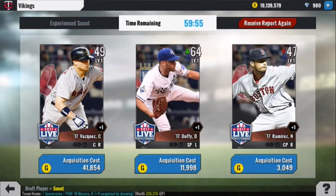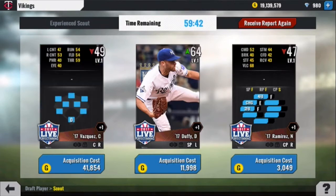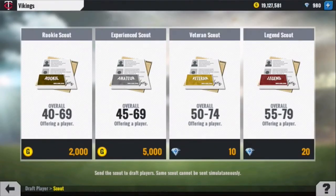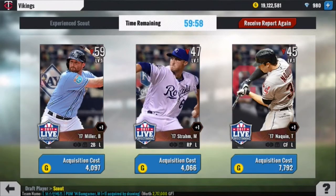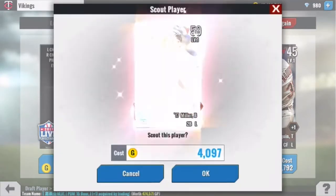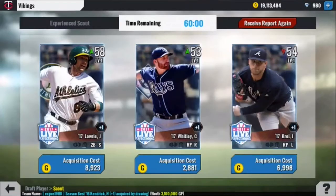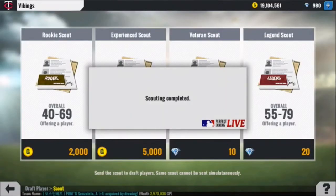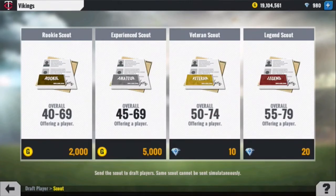So we're at 12 players with three picks left. We're going Danny Duffy. If I win and get to keep my players, I can resell them. Brad Miller — absolutely, because we need a middle infielder. He's a 59 overall middle infielder and he'll be on the team one way or another. And with our last pick, we're getting Jed Lowry — there we go, we solidify our middle infield. We're at 15 players.